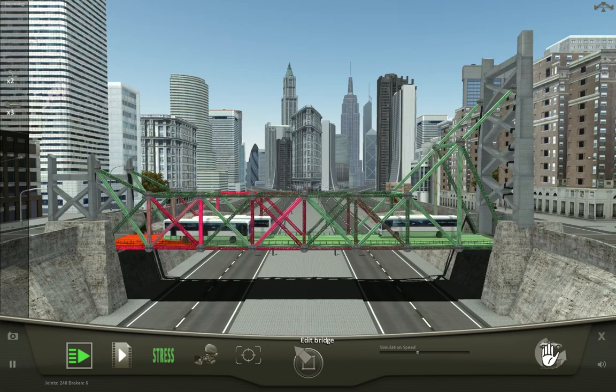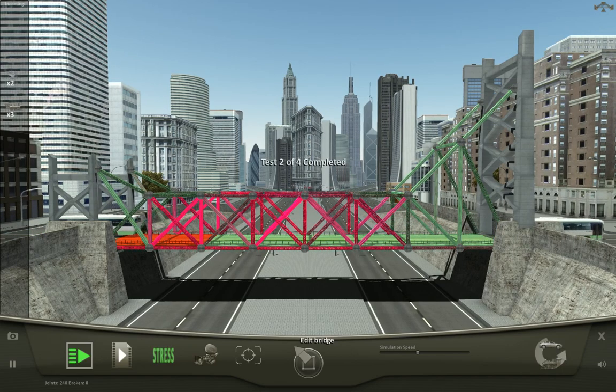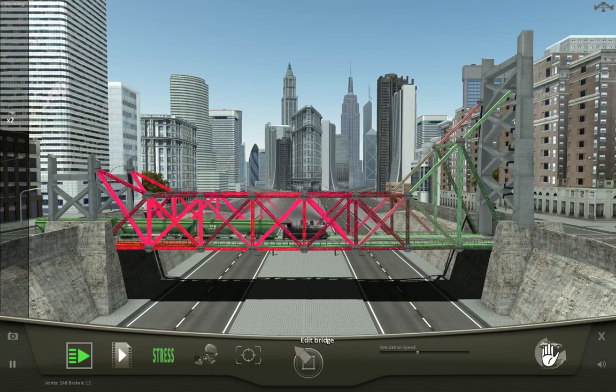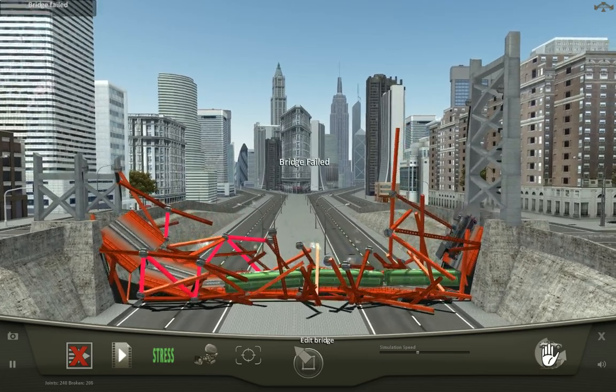These are no problem — we've got buses, we've got cars, whatever. You want to put a train on it? We'll see. You'd think it'd do better. This time it looks like it's doing better without all the cables, which kind of makes sense — there's less weight from above, but at the same time there's also less holding it up on top. That's a big nope.